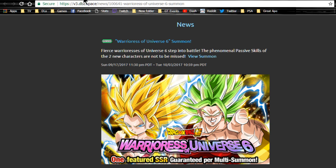The Warriors of Universe 6 event runs until October 3rd, so you have a couple weeks left. I would recommend doing one or two summons on it if you are not saving for the Gogeta banner or the Super Saiyan 3 Angel Goku. It gives you one featured SSR - banner cards include the two Wises, the new Kale, the new Caulifla, Piccolo, Beerus, and Hit.